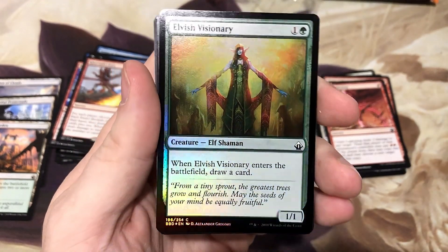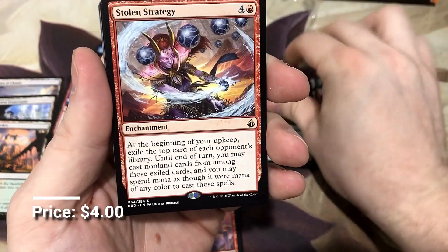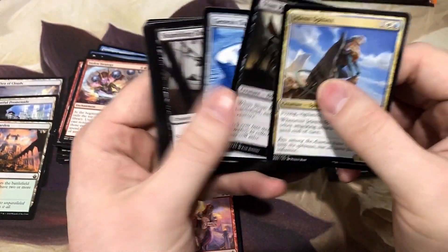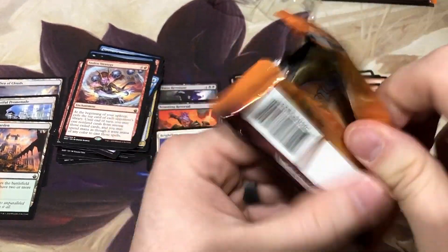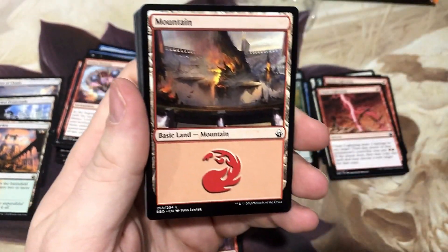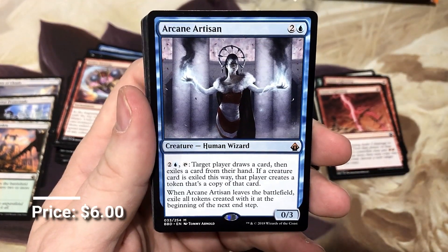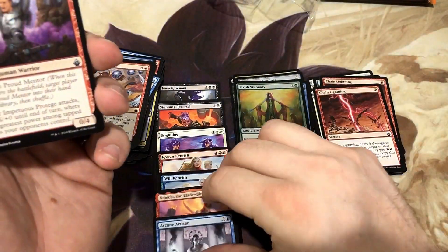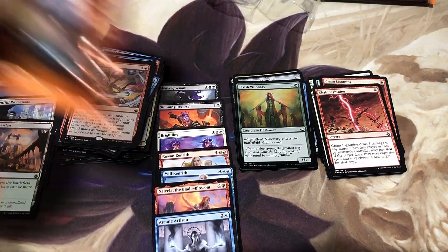A foil Elvish Visionary — beautiful foil. And Stolen Strategy, another one that is on the rise; very effective card for red. Looks like we've got about six packs left, so we're coming into the close. Another mythic — seven mythics! Arcane Artisan. We didn't get any of the big ones, but I can't complain. When you get seven, that's nuts.